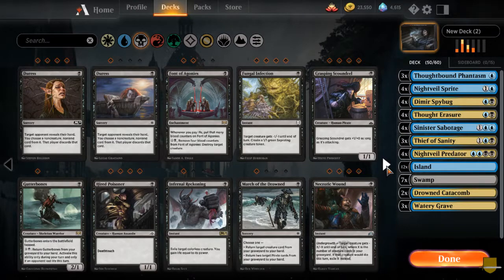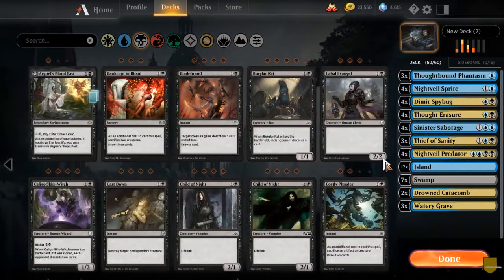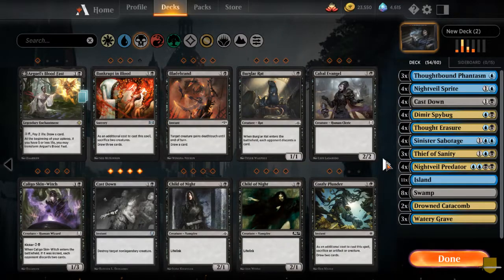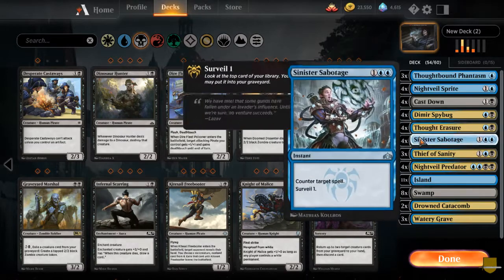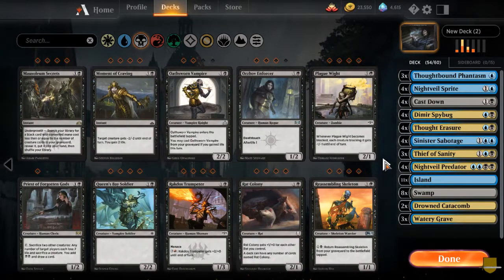So what ten removal spells should we get here? Definitely a Cast Down — destroy non-legendary. We really don't have anything to get rid of there. Yeah, we got that. That's good.